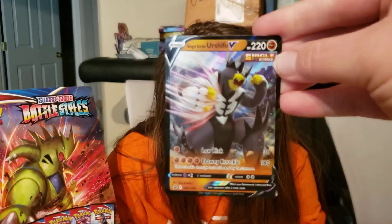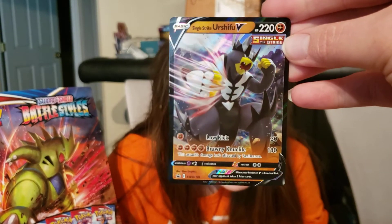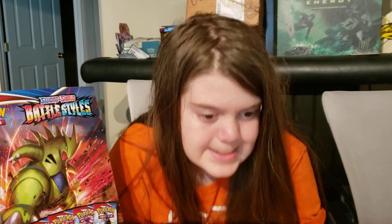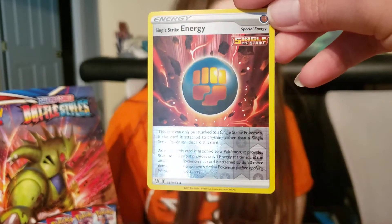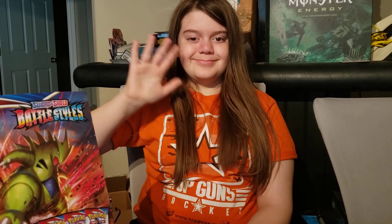And before we end the video, we're going to review what we got, which is basically the promos: the Single Strike Urshifu V promo, along with the Jumbo Card, and then it came with a Reverse Holo Single Strike Energy. And that's it for today — if you like what you see, don't forget to like, subscribe, and hit that notification bell. And make sure you check out our Facebook page. Bye bye!